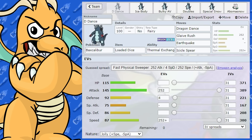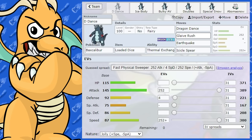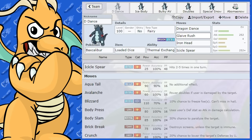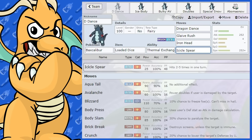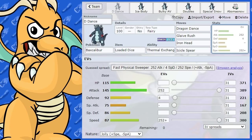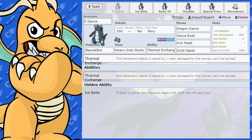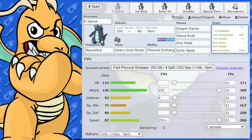For counters, Baxcalibur is weak to Fairy, Fighting, and Steel types. Fairy is probably the best counter because it doesn't really have anything to hit Fairy for super effective outside of Iron Head — it can't use its strongest move Glaive Rush, and would have to rely on Icicle Spear. The Fairy-type Pokemon could also change its type with Tera. It is weak to Stealth Rocks too. Another good item to run instead of Loaded Dice is Heavy Duty Boots, because Stealth Rocks and Sticky Web and other entry hazards would disrupt its sweep — that's another good item suggestion for a sweeping set.